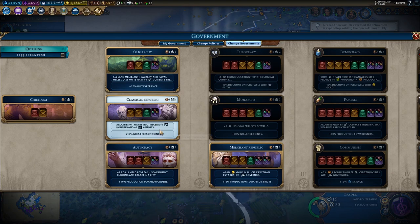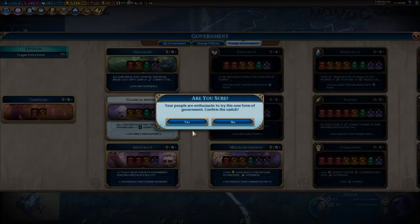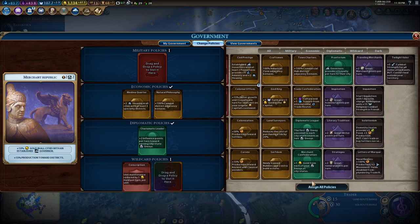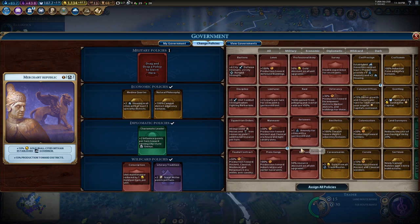I only had six civs in my game as well, so it was pretty easy to sweep up the majority of the great people because I was whooping all their arses and there wasn't much competition. The second factor is how many ley line tiles do you have within your territory? You could have really cool yields, but if you only have a couple of ley line tiles, it's just not going to be as strong.